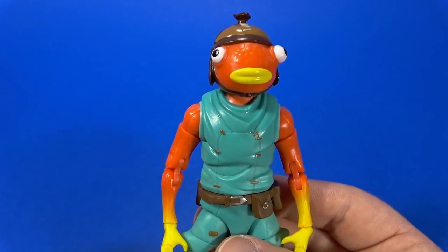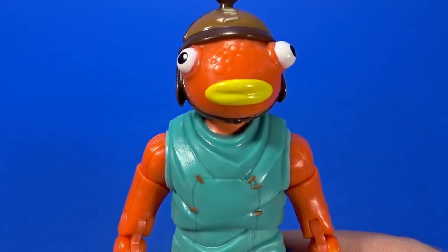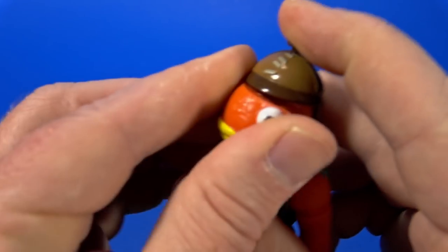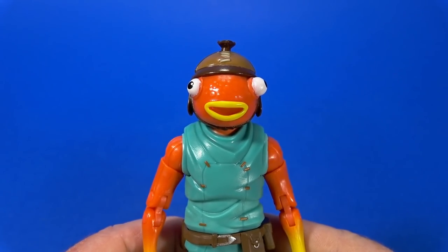Fishstick is the only figure in the wave without dual-wielding harvesting tools — instead, you get alternate faceplates. There's the nothing-going-on face, the happy-to-have-nothing-going-on face, and the surprised-to-have-nothing-going-on face. You just grab the eyeballs, pop off the face, take an alternate one, push it on, and it's hours of joy.